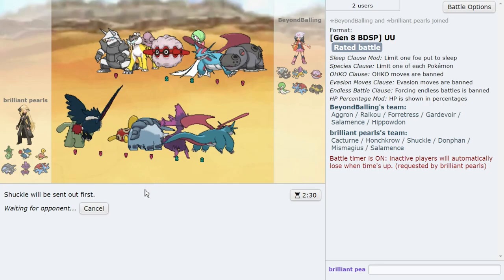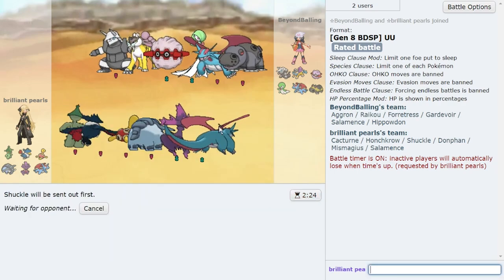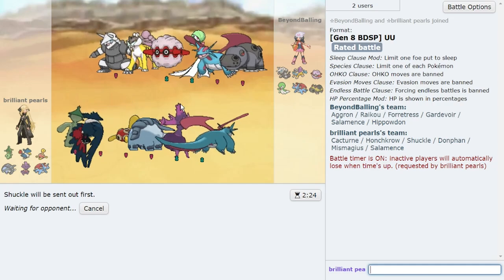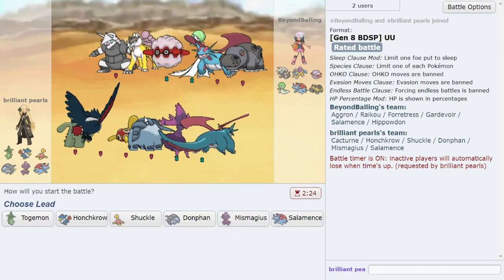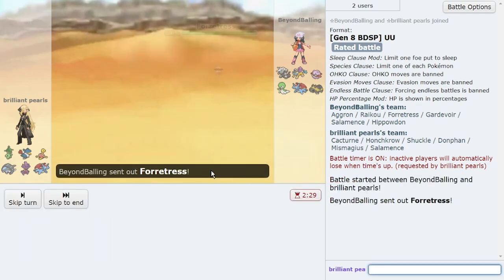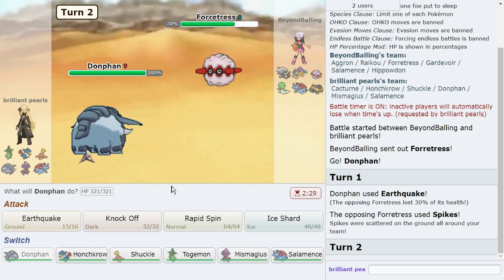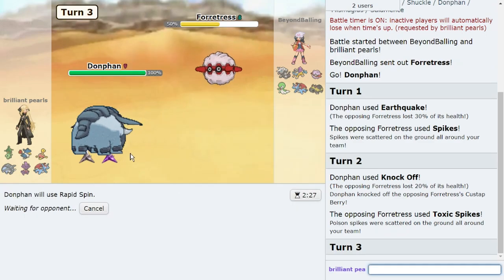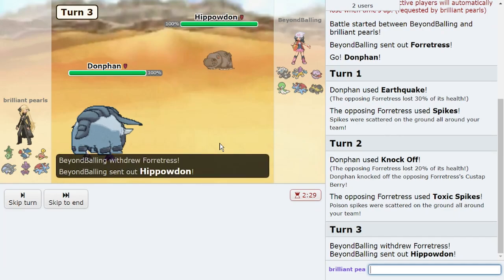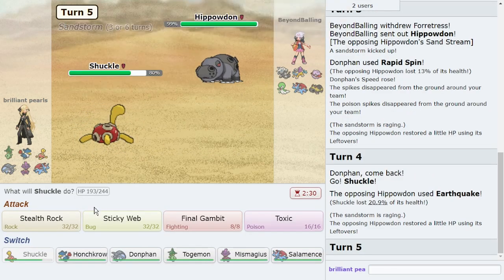I'm going to try and get up hazards immediately. I have Mystical Fire, so if they want to go the Forretress route that's fine. I definitely want Stealth Rock up before Sticky Web — because with rocks, Gyarados dies to Sucker Punch and Salamence probably dies to Ice Shard. The issue for me is Aggron. I'll start with Donphan because Aggron is annoying as a lead. I go max Attack Earthquake, then Knockoff to remove the Custap Berry. Now I can safely Rapid Spin. I bring out Shuckle and go for Stealth Rock first, then Stealth Rock again, then Sticky Web.